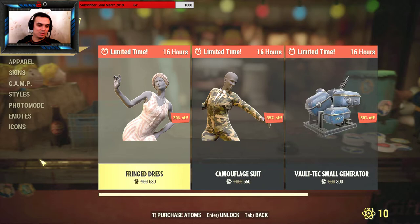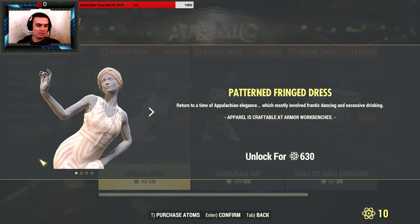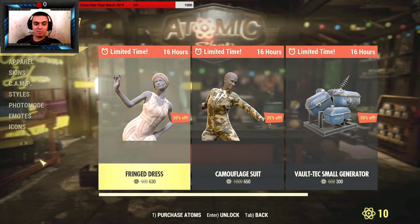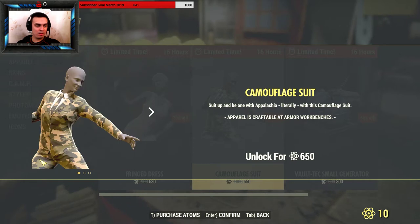There is a French dress for the ladies — looks alright, but definitely not for 630 atoms. Now the camouflage suit, I already covered it, there's only 16 hours left. Personally, I would not buy this sort of outfit — it's not worth the 650.